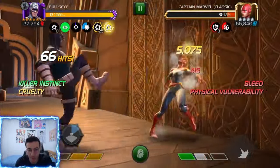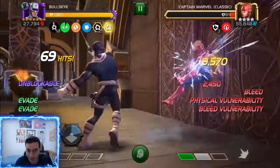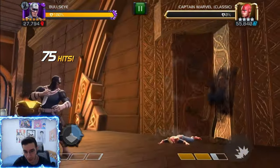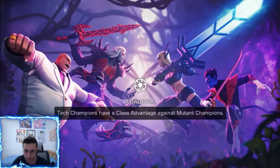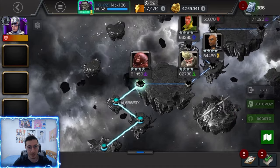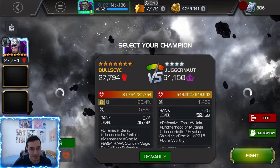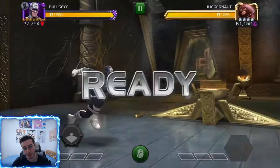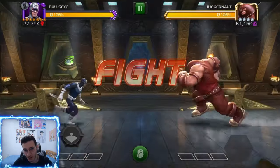Bullseye actually has pretty decent utility. He's immune to dex, he has guaranteed critical hits, and he's got that evade which is a nice safety net. I actually like him on attack — he's pretty satisfying. This was about a one-minute fight, which is not bad. If you're not impressed with this, you're going to be impressed with what he did in one of my Battlegrounds fights.